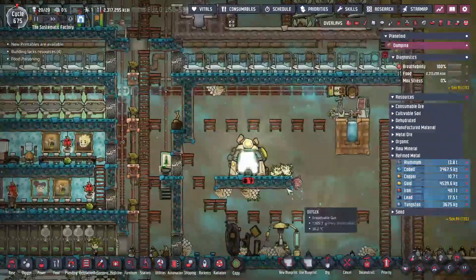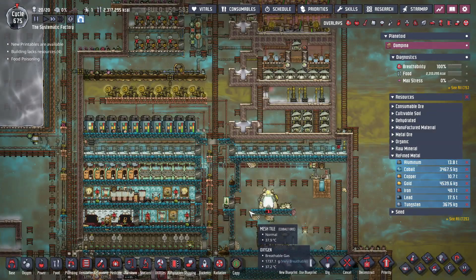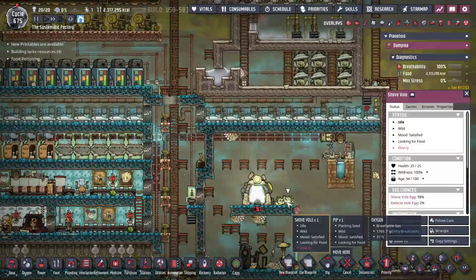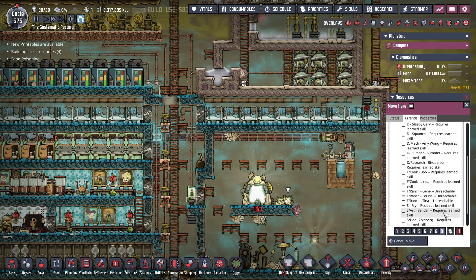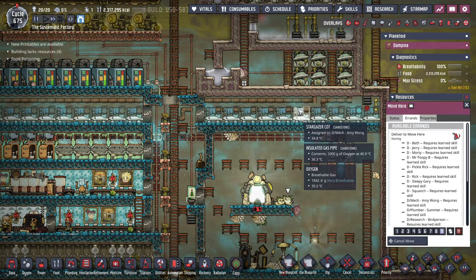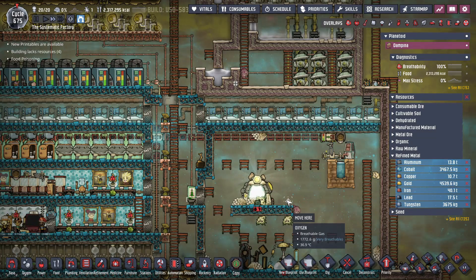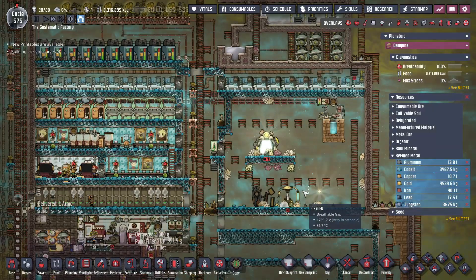I'm trying to get these voles back to where they're supposed to be because I'm not ready to deal with them. They got off because I had a tile too close and they jumped across. I have the command set for somebody to move them, but the problem is the vole moves into a rock and becomes unreachable, so the command gets canceled. It's annoying, but it will get done eventually.